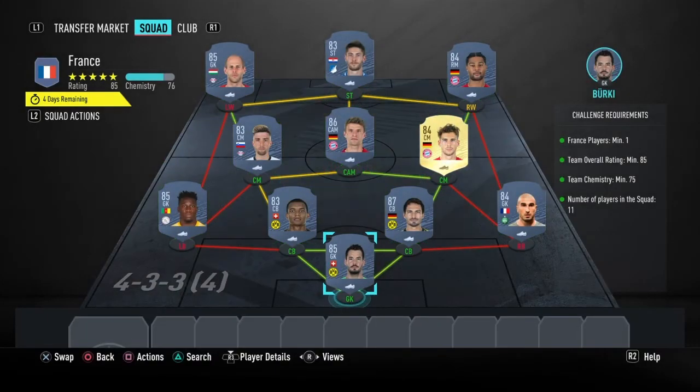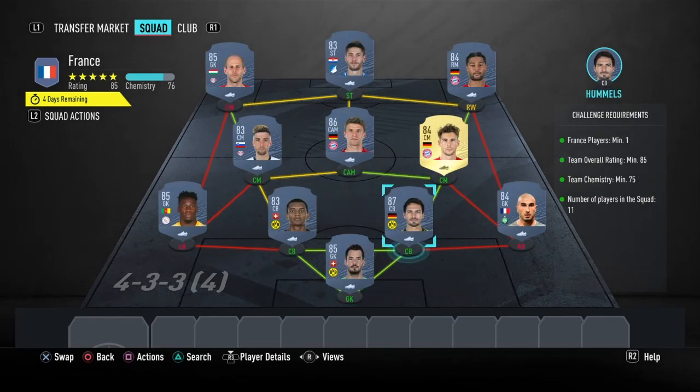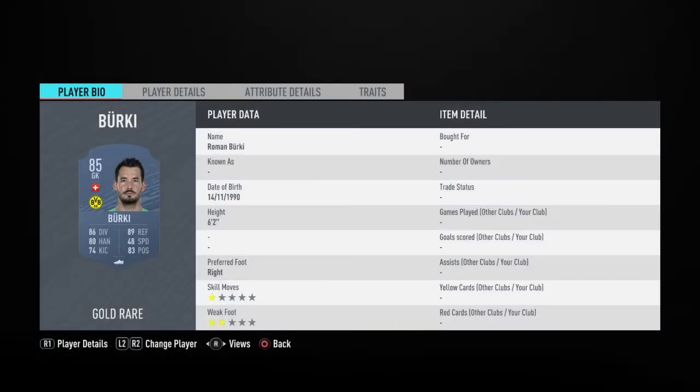Now moving on to the France section — like I said before, this is going to cost 83,000 coins to complete. No loyalty is required for this SBC, even though the right center mid does have loyalty, it does not affect this SBC whatsoever. Here are the players I used.